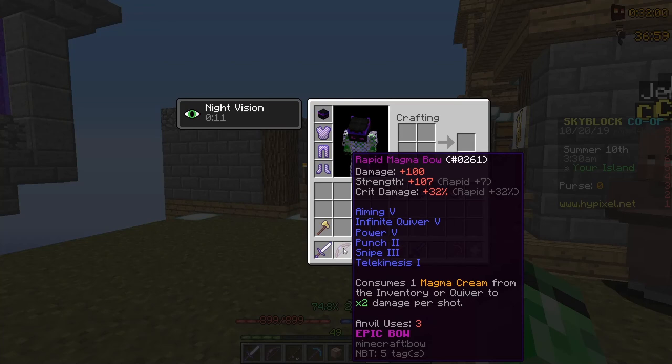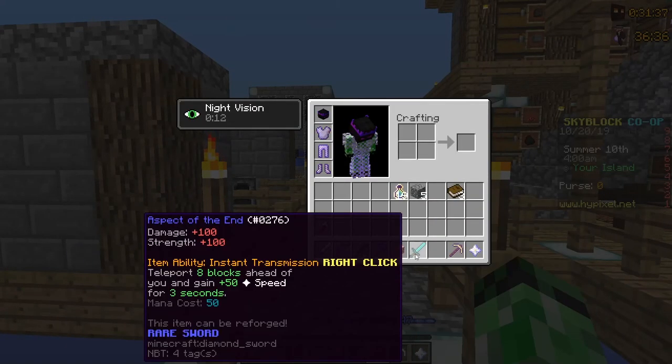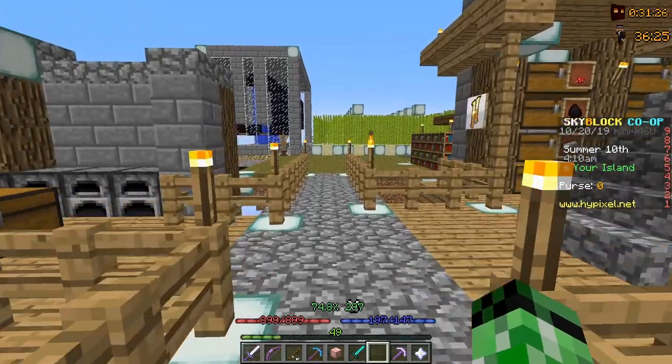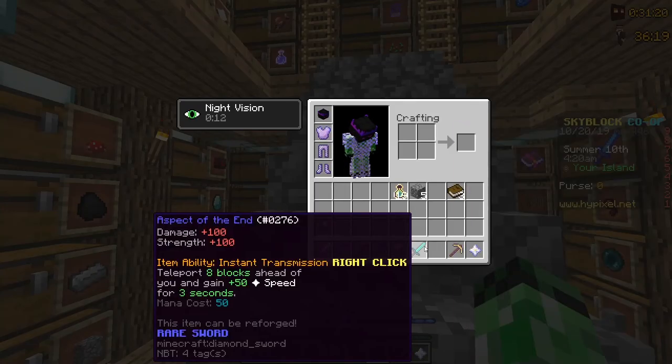I also added Snipe and Punch to my Magma Bow, and reforged it to Rapid, so I made it quite a lot better. Now all I have to do is max out this Aspect of the End. I'm not going to get any useless enchants like Cubism — unless you're fighting the Magma Cube boss. The main enchants I want on this Aspect of the End are Ender Slayer and Sharpness. Definitely what I don't want is Fire Aspect, Knockback, Venomous, and Cleave — those are bad enchants you don't want on a sword.